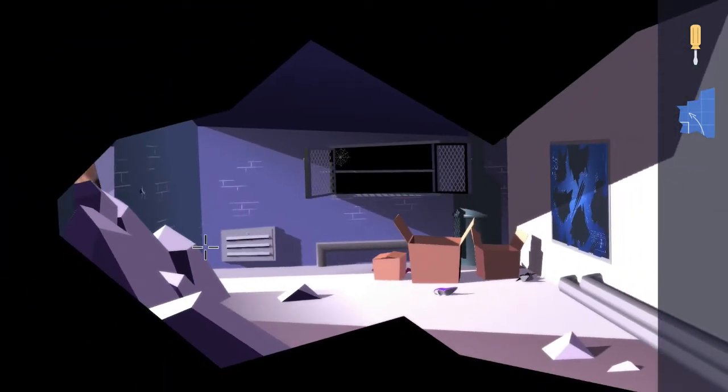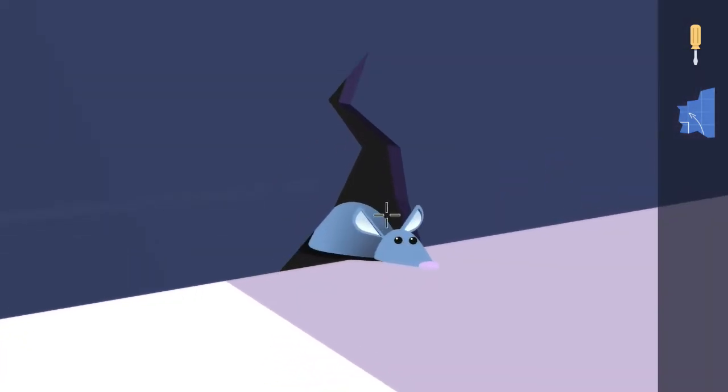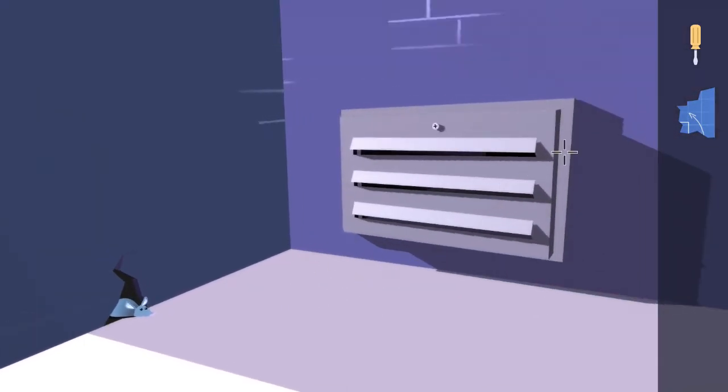Interact with the bottom left corner of the room and you'll see Trevor the mouse has appeared in his little hole. Be sure to zoom in on him and interact with him a couple of times to get all the dialogue for the Talk Time with Trevor trophy. This is required, so make sure you get it, and then exit out of Trevor.